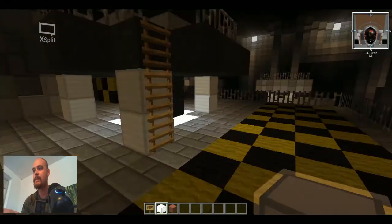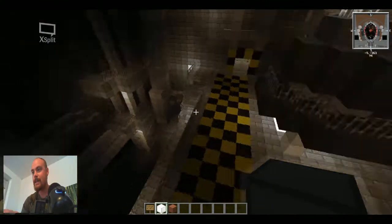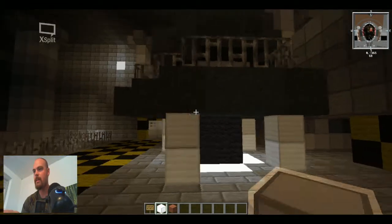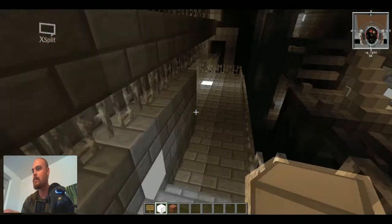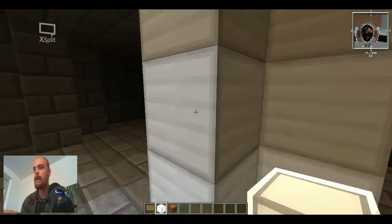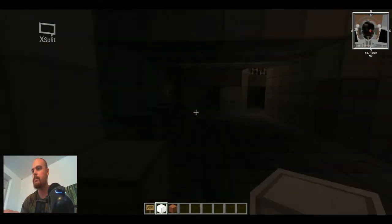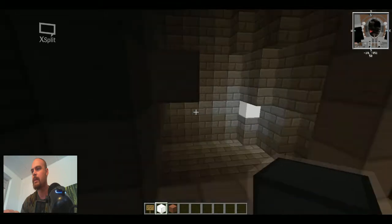Look at this stuff. Have you ever seen anything as good as this? This is one of the Mako reactors. Let's see if I can remember where to go. I think it's upstairs somewhere. Where are the stairs? It was downstairs! Making our way through the reactor, fighting off a few enemies. A little bit dark in here. Where am I right now? Did I miss something? There's the entrance! Going down here.